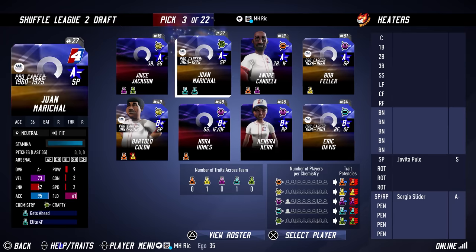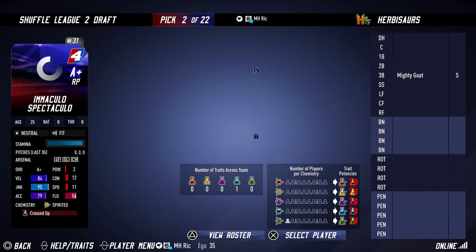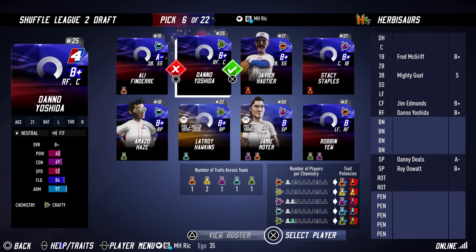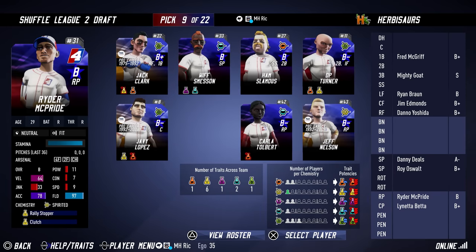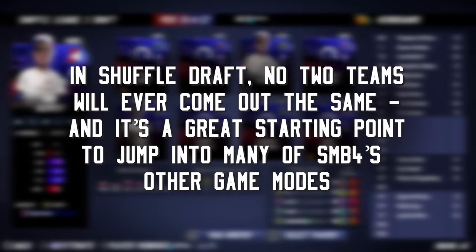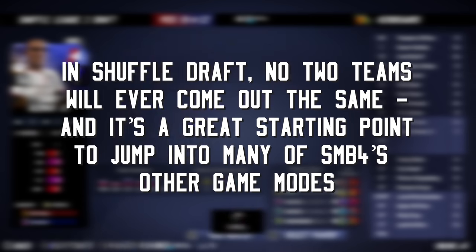While traditional fantasy draft allows you to select from the entire player pool each round, there is a trade-off between agency over your roster and variance in the outcomes over multiple drafts. Traditional drafts tend to see similar rosters between playthroughs and tend to lose interest after a few times through. However, in Shuffle Draft, no two teams will ever come out the same, and it is a great starting point to jump into many of SMB4's other game modes.